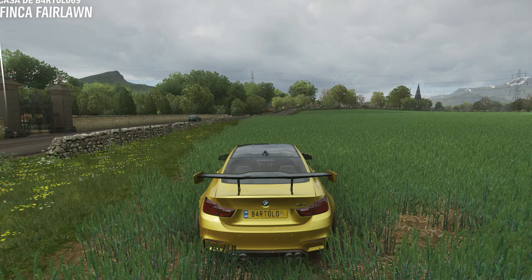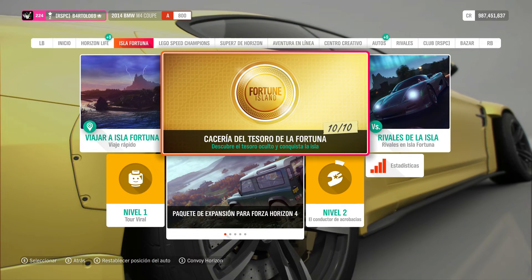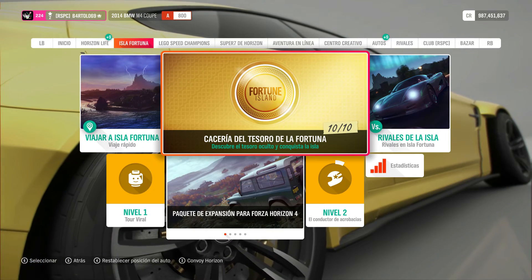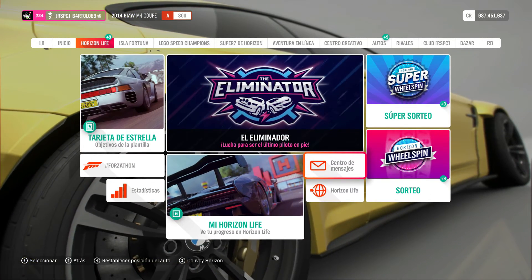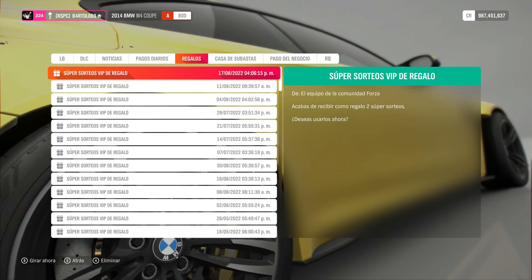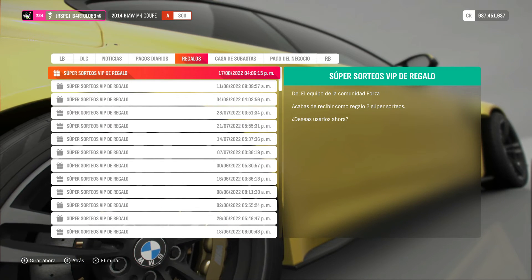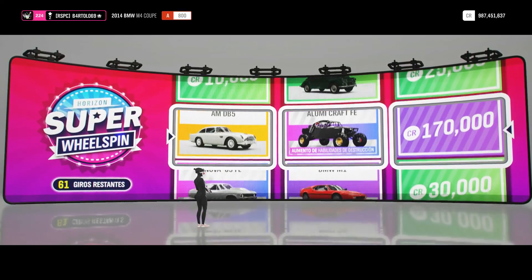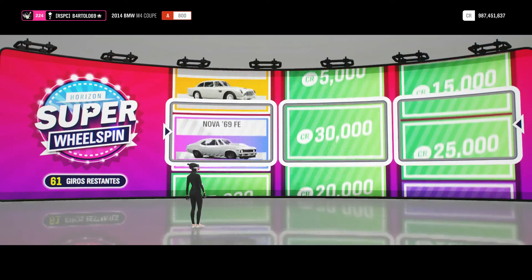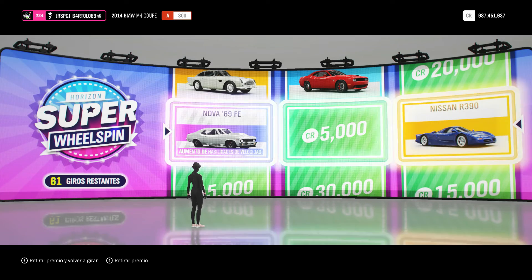Vamos a tirar las ruletas, que es lo que vamos a contar de novedades para que veáis. Estuve tirando de estas antes y tengo un montón. Vamos a seguir tirando, tengo muchísimas. ¡Pues sí que empezamos bien, madre mía! Venga, retira premio, tiro una.